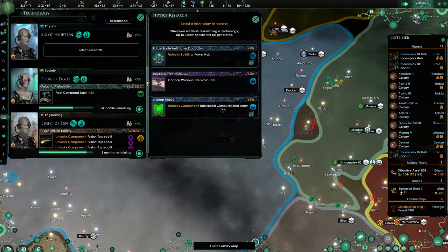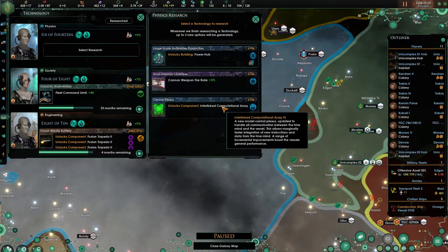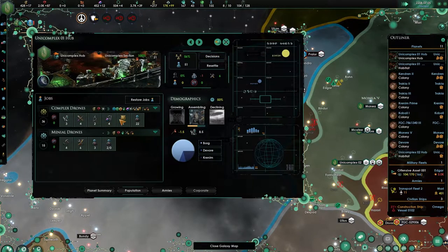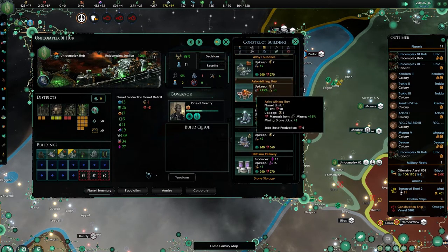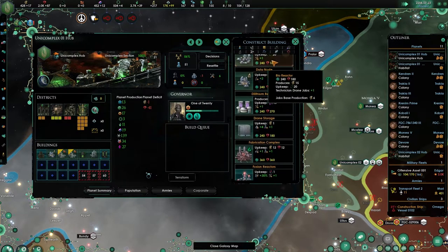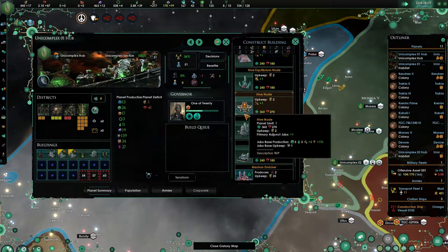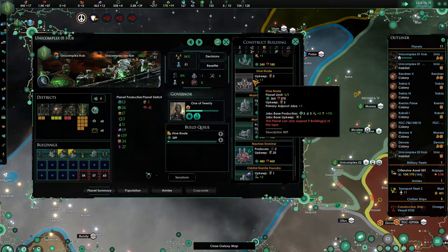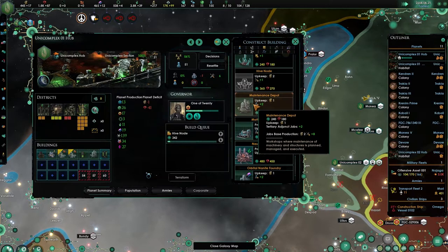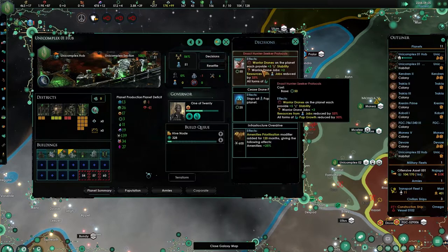Yeah definitely. What does this do? It will unlock the better military onboard computer. Let's go for the computer. Also there was one thing I could build — one weird array thing. Where is it? I've not looked at it. The hive node we do want to build because it is once again growth speed, amenities research, and unity. And we are lacking housing — yeah, we'll have to work on that.